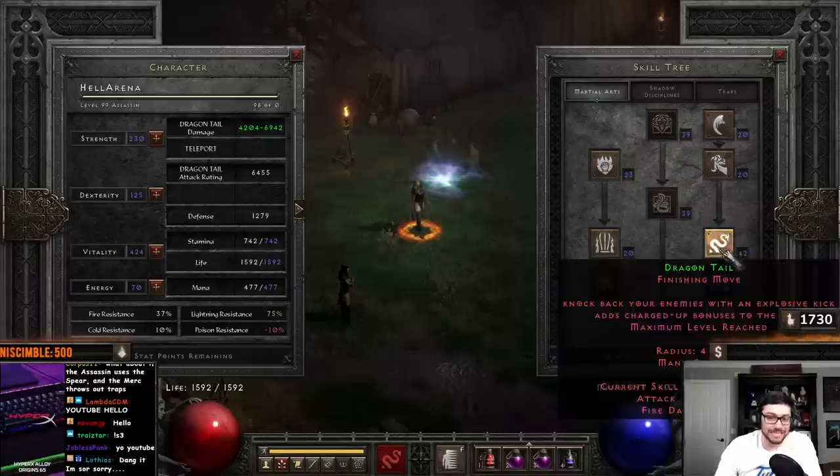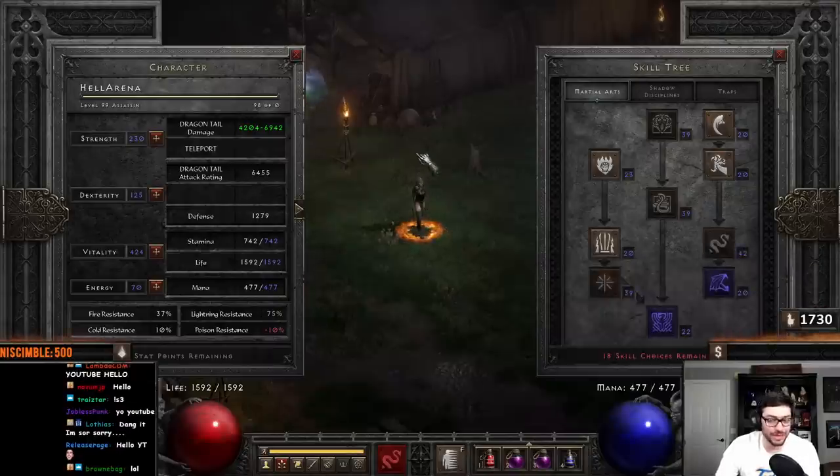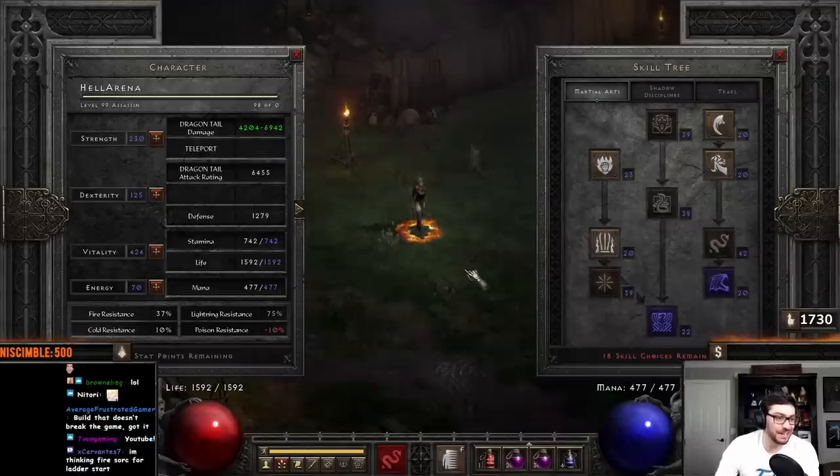This build is going to be utilizing Dragon Tail. It's a finishing move with an explosive kick. You get all the charges plus the fire damage right there. And we're going to be mixing that in with Tiger Strike, Cobra Strike, and then Blades of Ice, which is really nice to just kind of freeze things.